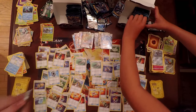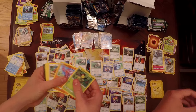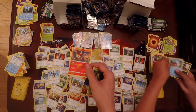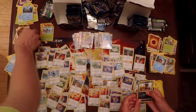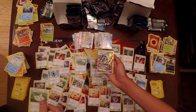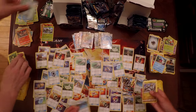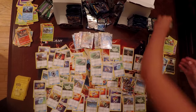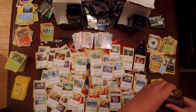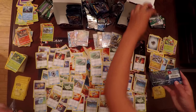Pack number four of the right side: Bellsprout, Gligar, Patrat, Snorunt, Murkrow, Reverse Holo, and a Victini — a very good card because you can flip for your attack again. Samantha has Murkrow as her Reverse Holo and a Kommo-o GX as her next GX pull — get that sleeved. I have Brooklet Hill, Hakamo-o, and another Field Blower — you could almost evolve a full evolution line from that pack.